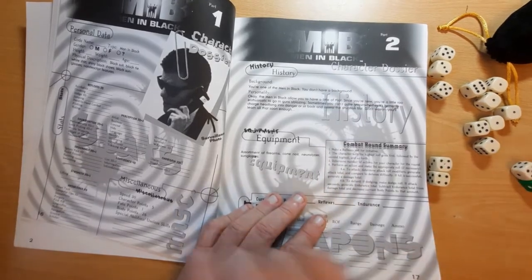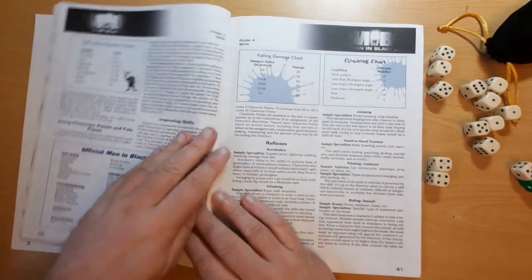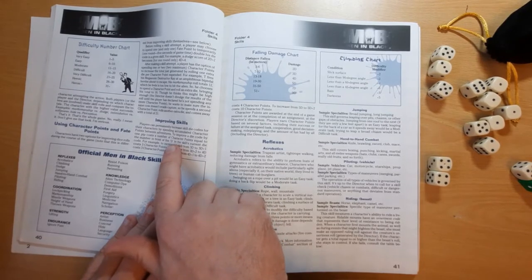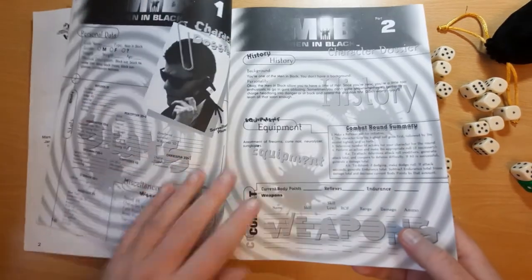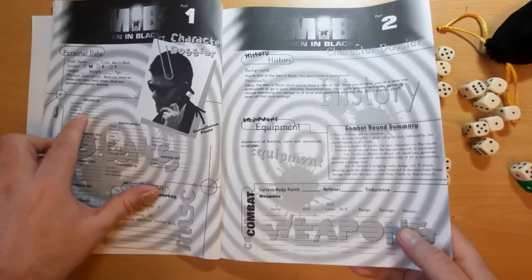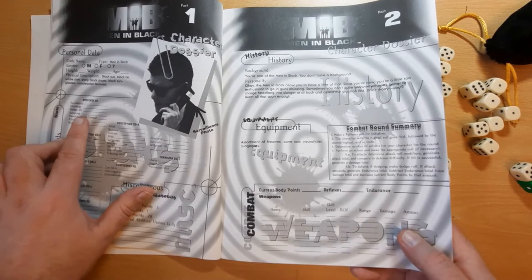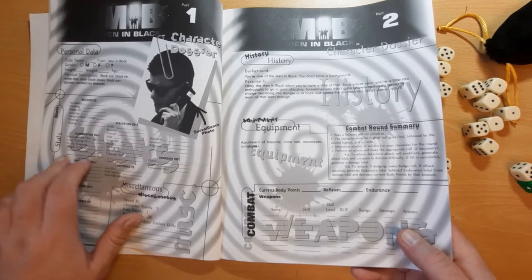Character advancement is handled through character points, covered on page 40. One pip costs a number of character points equal to the number before the 'd' in the character's die code. For example, to increase Dodge from 4 dice to 4 dice plus 1 costs 4 character points, then another 4 to reach 4 dice plus 2, then another 4 to reach 5 dice. But from there it costs 5 character points to go to 5 dice plus 1, since the die number has increased. The cost increases by one per stage as the die size goes up.